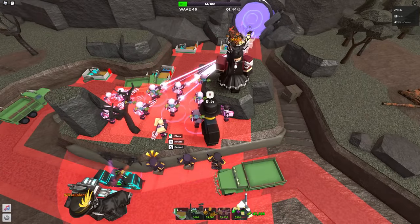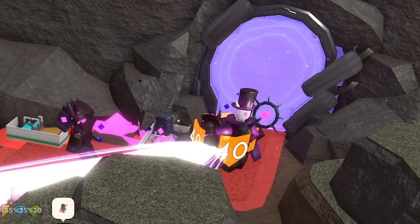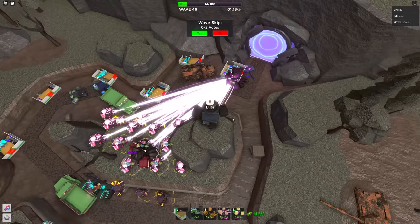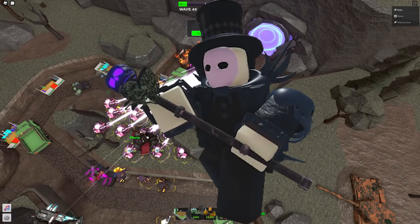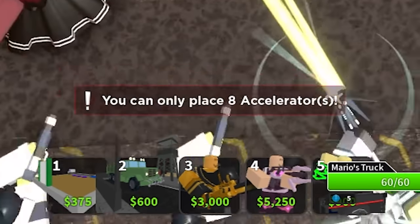I spent an awfully long time deciding where to place an accelerator, then finally placed it, maxed it out, and world hunger was solved. We then got a necromancer boss which looks suspiciously similar to a necromancer boss from a different game — wonder what I could be talking about. I then got a dreaded message, so I decided to place golden minigunners.